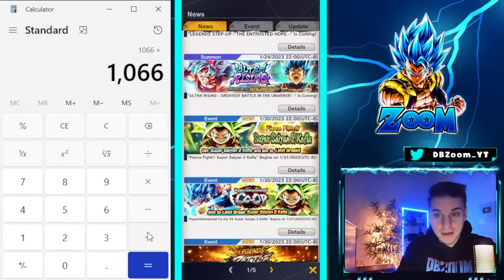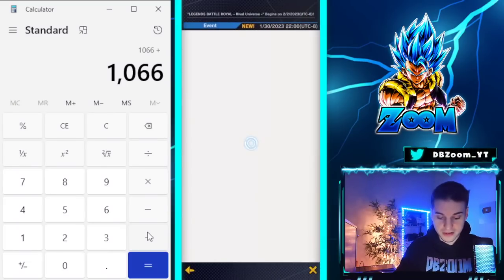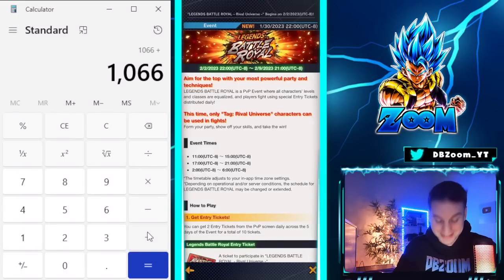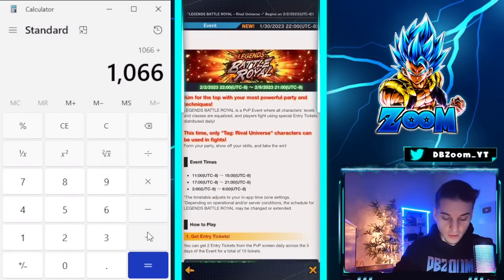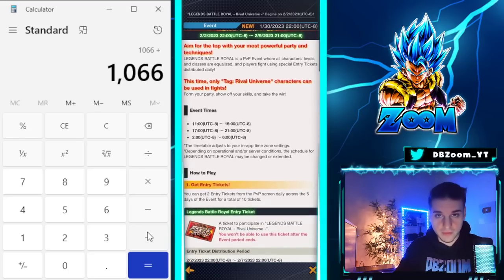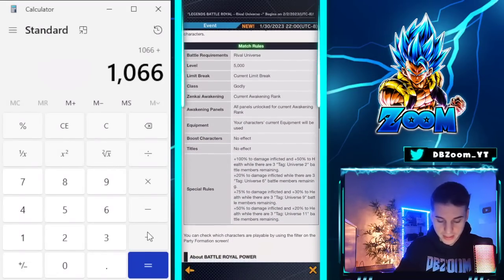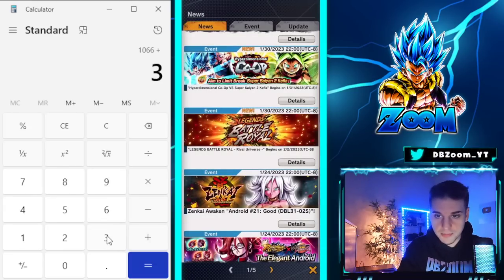We also have the Legends Battle Royale — the Rivals mode. From this we can grab 300 crystals, only from the shop, which is better than nothing. I'm going to make a guide for this later as well. So let's book in 300 on top of what we had before.